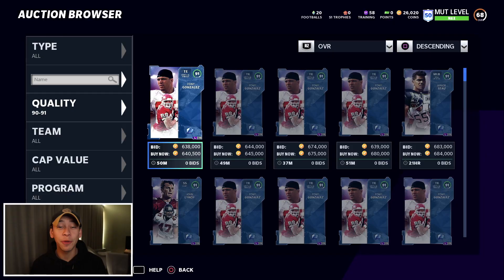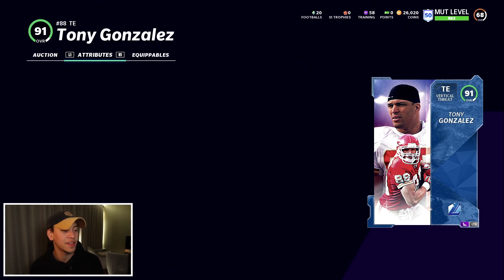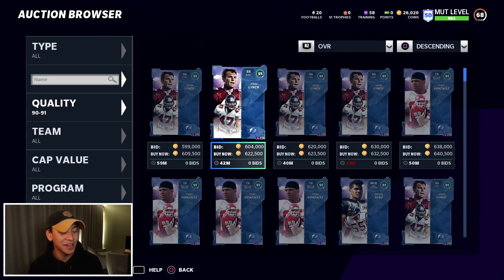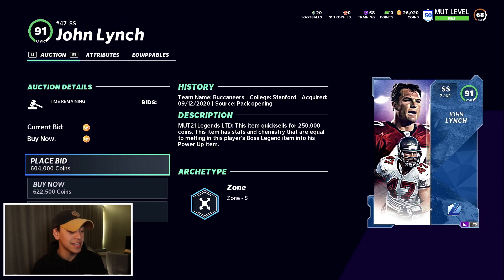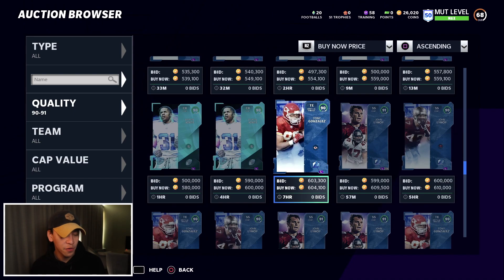Jumping first onto the auction house — you can see Tony G right there. That card art is something else, looking beautiful at 640,000 coins. His stats: 84 speed, good route running, solid run blocking. This card is probably now the best tight end in the game, moving over Michael Finley. The second LTD is John Lynch — we have a lot of really good safeties in the game, going for around 620,000 coins with solid speed, good hit power, good zone, and he's six-foot-two.